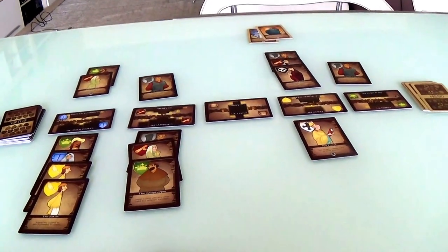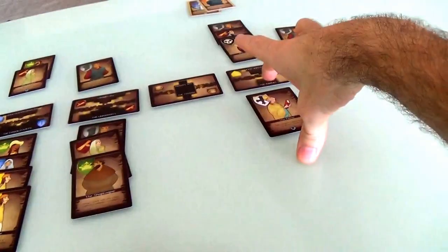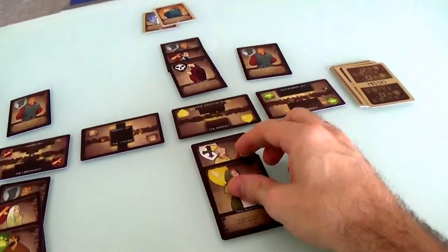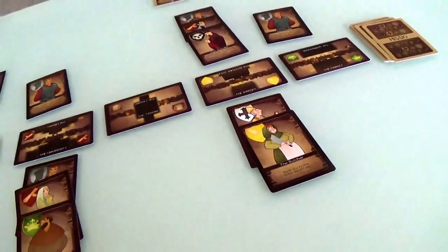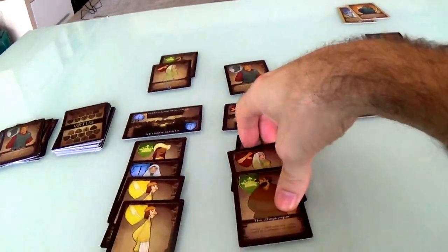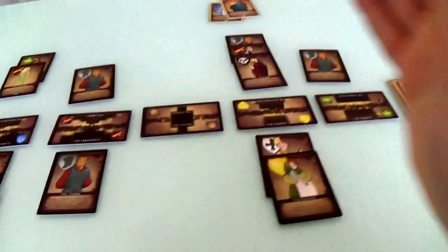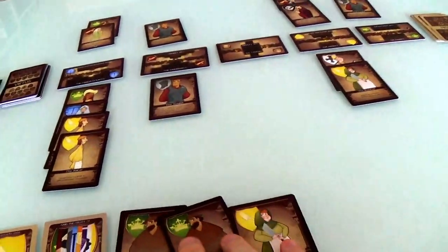Now it's my turn. I'm still trying to get more characters over here to the artisan guild. I'm going to play the butcher here, because I cleared out the baker so I could get her in and be a unique guild. Now I get to move any two cards to the discard pile. I think I'm just going to go ahead and move these two over here, so that if Jen was doing anything in the university, I've cleared that trouble out of there. I draw another card and get another butcher.